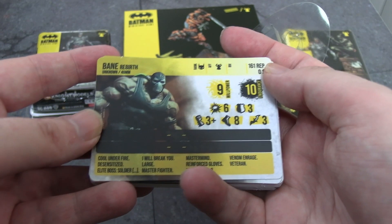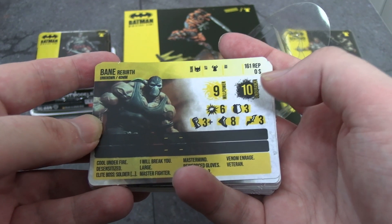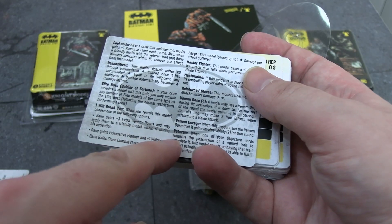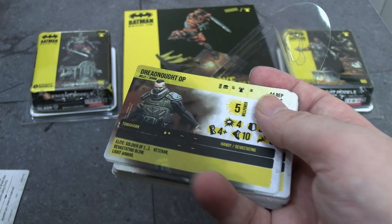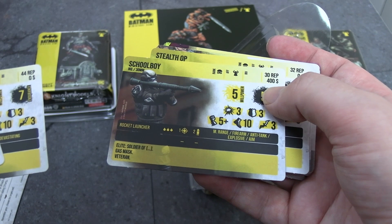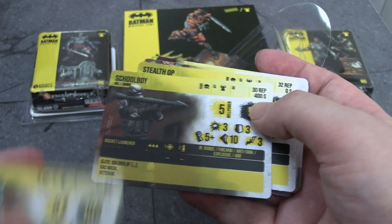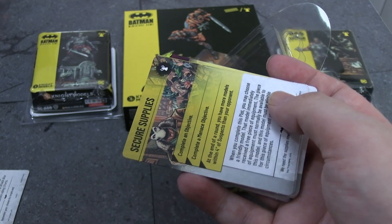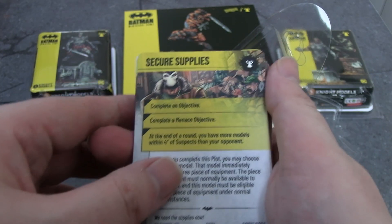We've got Rebirth Bane, so he's got an updated card now — hopefully everything is correct. Veteran is sometimes the wrong rule, but it's the right one this time. Then we've got Dreadnought Op. So these are all the older models getting updated cards, which is nice. Schoolboy — that must be from Bird's box as well. Stealth Op. There are still some more character cards.